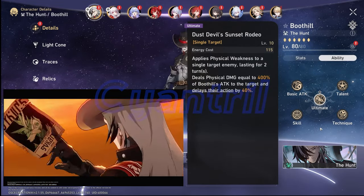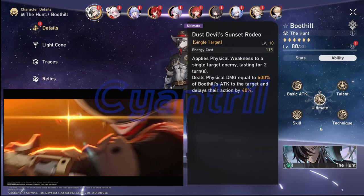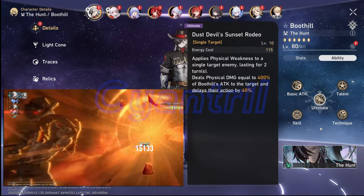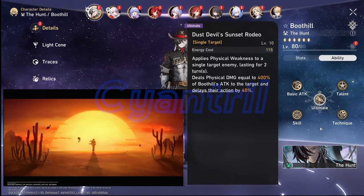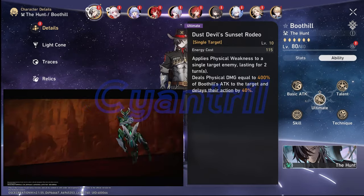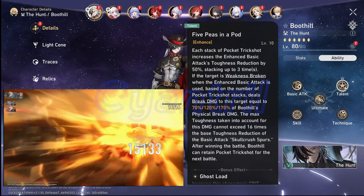Boothill's ultimate, Dust Devil's Sunset Rodeo, will apply physical weakness imprint before attacking for 2 turns and delay the enemy attack by 40%. With the right setup and speed tuning, lapping enemies will be a joke, especially when paired with units like Ruan Mei.